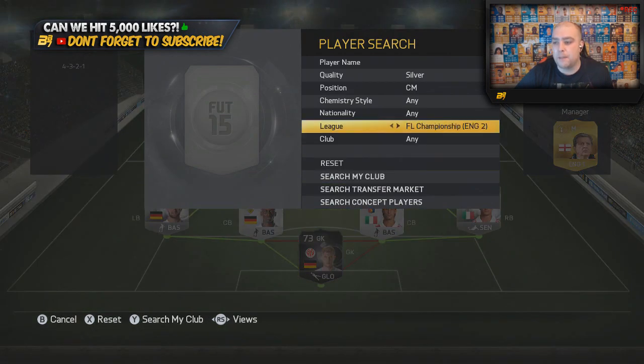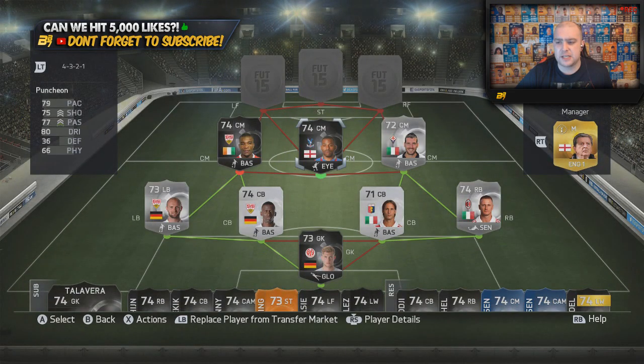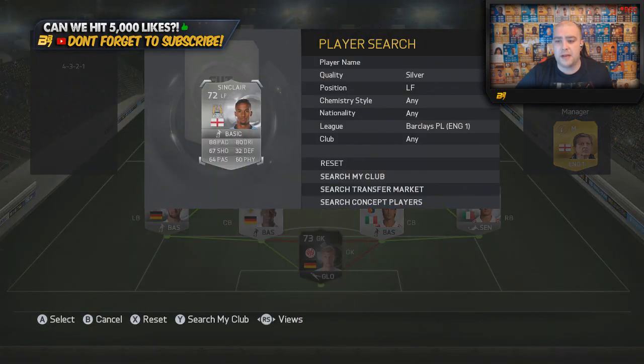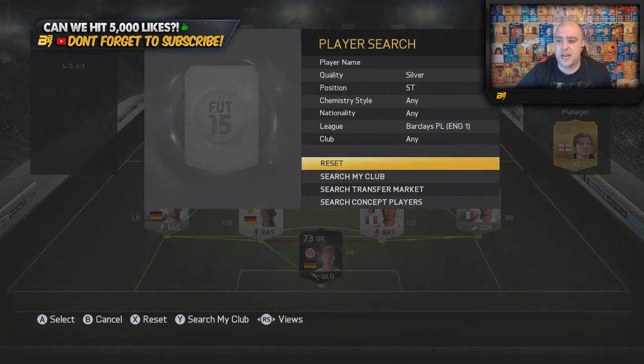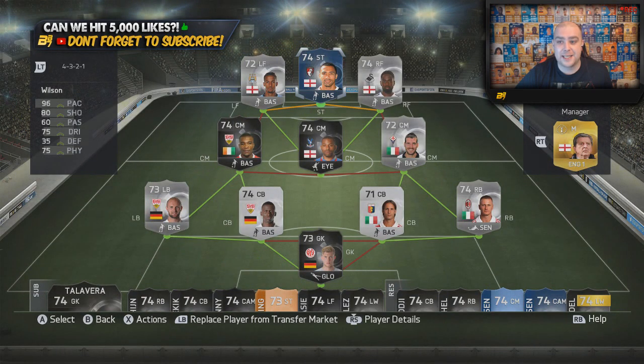We finish the rest of the team in the BPL and England. Centre midfielder in-form Punchin - I think he was originally a winger, converted to a centre midfielder for the in-form version, so we thought we would try him out. Left forward position we go with normal Sinclair, right forward position we go with Dyer. To finish off the team we go with Team of the Season Wilson - 96 pace, 80 shooting, 75 dribbling. That is basically a gold card in this team.